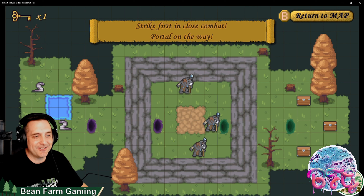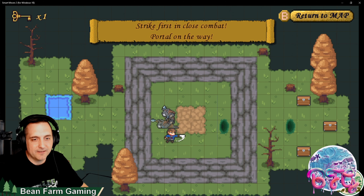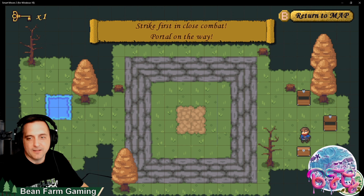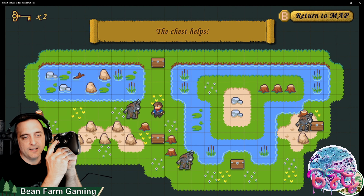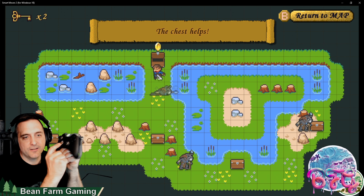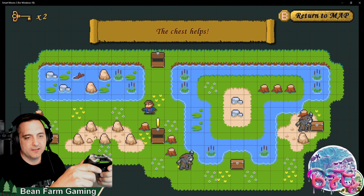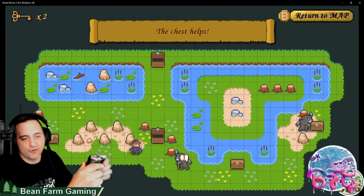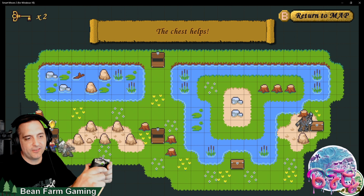Better pay attention if I didn't learn the first time. Basically I'm playing everything with the d-pad as the controls are very grid-based. Makes it easy to click my way around. Of course I didn't learn anything the first time I played this game — to utilize a chest to get a space closer to the enemy.